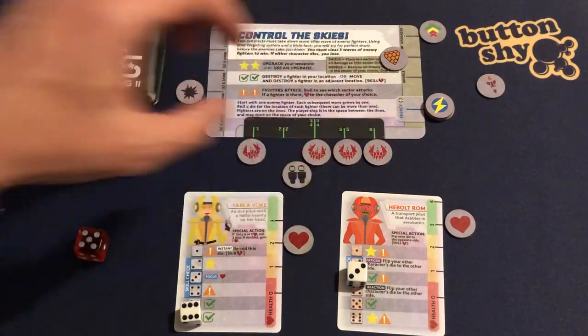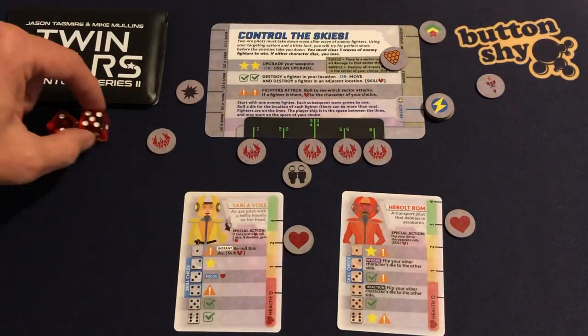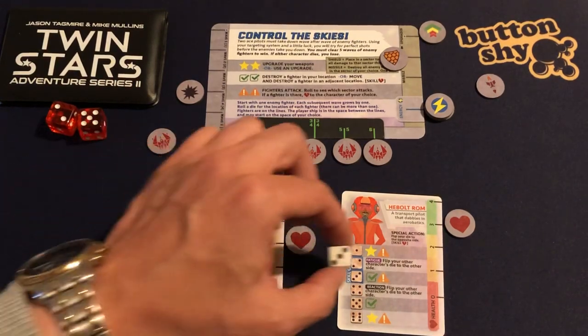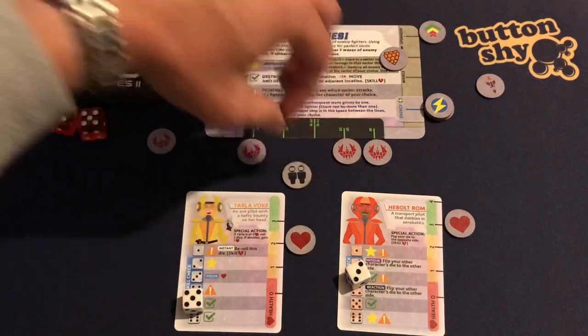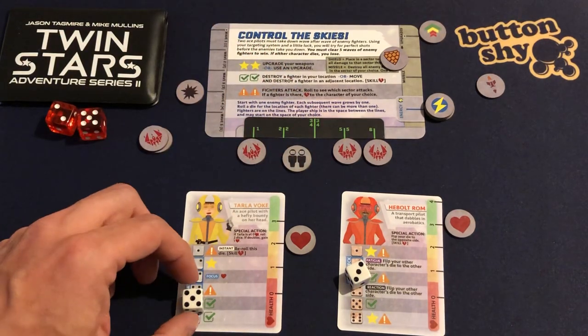This is tricky — we need another wave like the last one. A bunch of quick double check marks. I roll three and five — a double check mark straight away! I blast that one out of the sky in sector four.